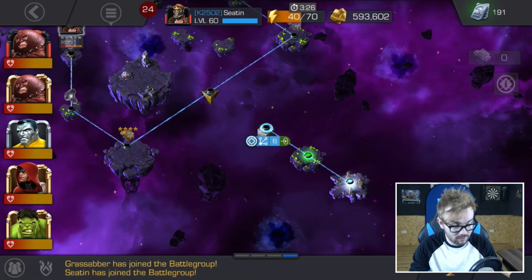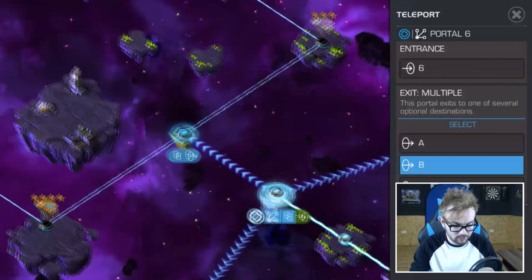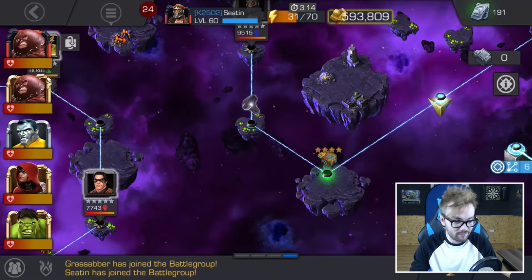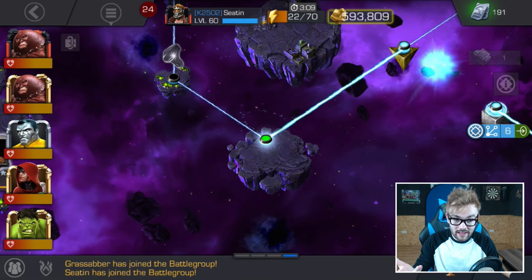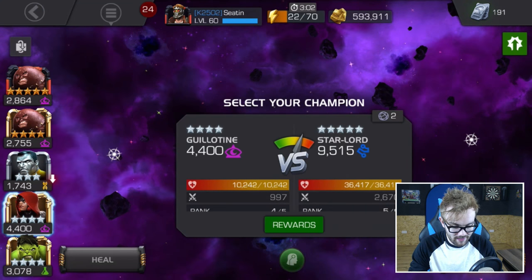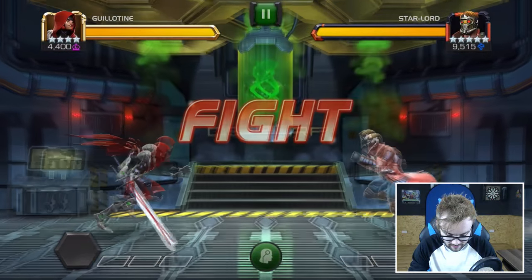One weakness Guillotine does have — just looking at the map ahead as we take the middle path — is Magneto. Because she carries that big metal sword, she's actually susceptible to his magnetism effect. You want to avoid fighting Magnetos when you can with Guillotine, because that can be a little bit problematic in terms of getting your healing reversal off and also in terms of gaining souls and proccing your bleed effects. A little bit of Guillotine's kryptonite. Pro tip, guys. But we should fight the Star-Lord now, and that should be pretty easy.